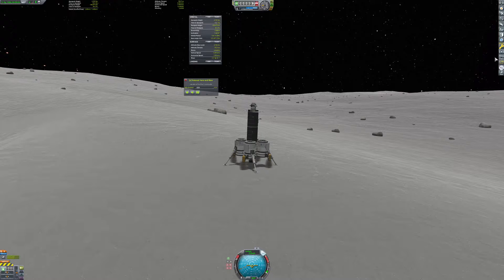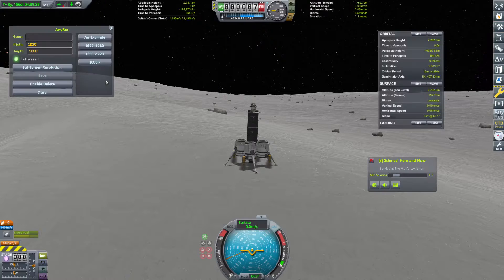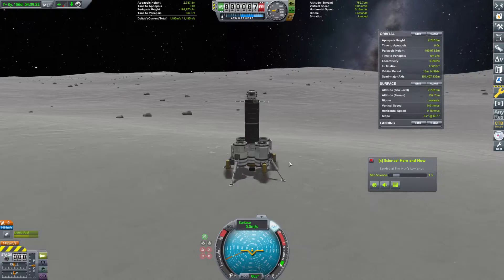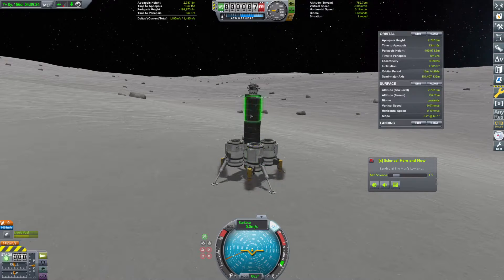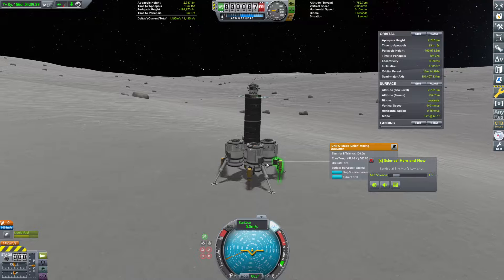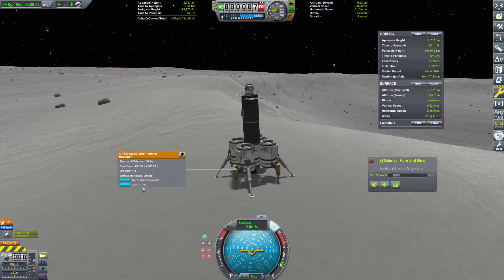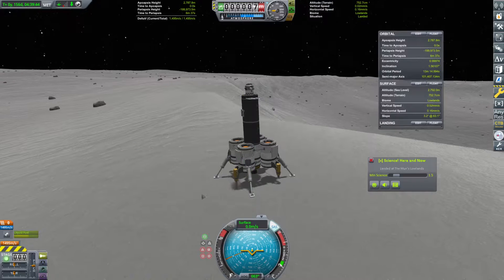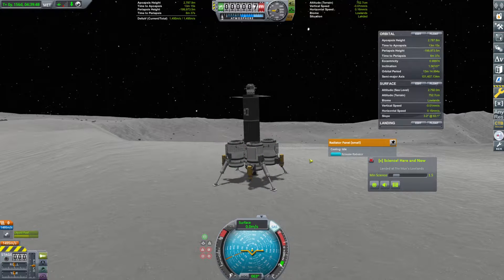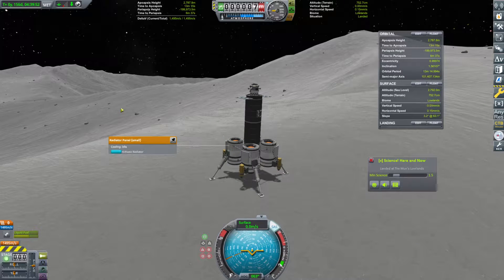This popped back into 4K — let's swap back to 1080p. My graphics card can't handle 4K, at least not effectively. We are definitely done mining here, so we're going to retract our drills. This is definitely something I should set up action groups for, and for the Minmus operation I definitely will. We can also shut down our radiators — they are no longer necessary. Action groups is something I should be doing.